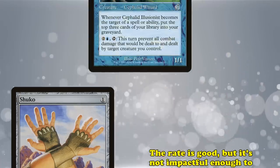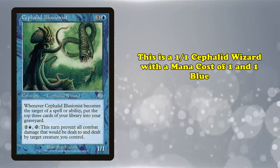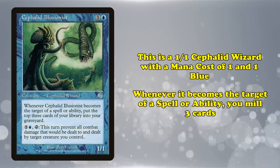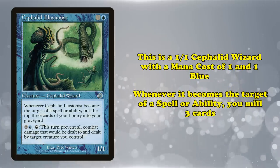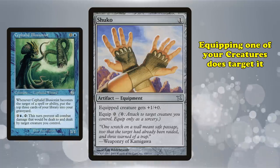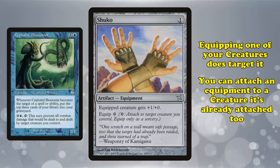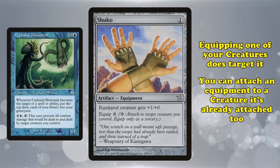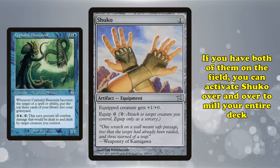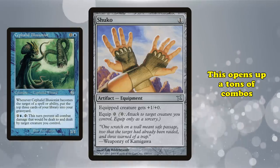What makes Shuko good is a little card named Cephalid Illusionist. This is a 1-1 Cephalid wizard with a mana cost of 1 and 1 blue, and the relevant ability is that whenever it becomes a target of any spell or ability, you mill 3. The thing is, equipping an equipment to one of your creatures does technically target it, and you can attach an equipment to a creature it's already attached to, even if it won't do anything. What this means is that with an Illusionist and a Shuko on the field, you can just activate your Shuko over and over to mill your entire deck. This opens up a lot of combo lines.